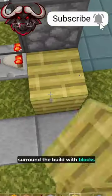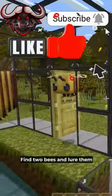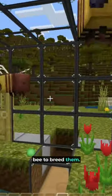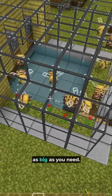Ground the build with blocks of your choice three high and then add a roof. Find two bees and lure them into the farm with a flower. Give one flower to each bee to breed them. Each beehive will hold three bees. You can make this farm as big as you need.